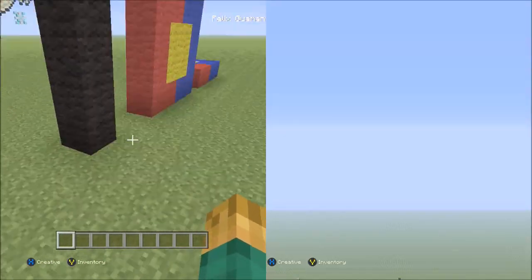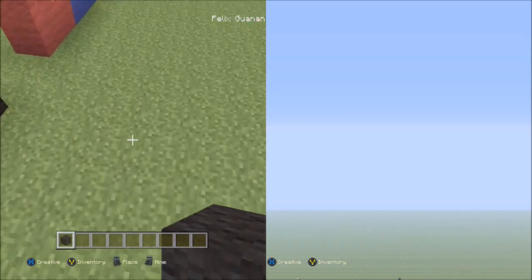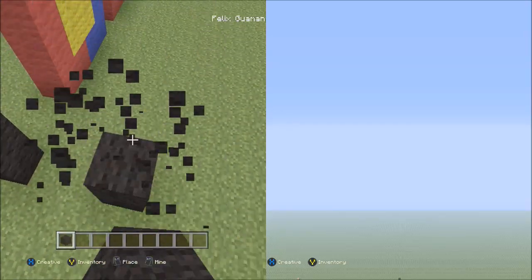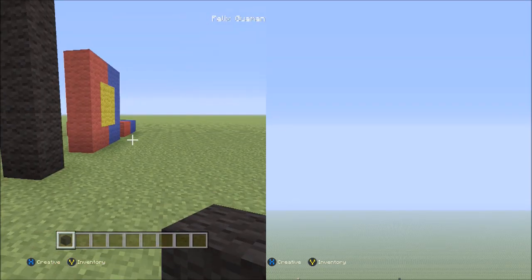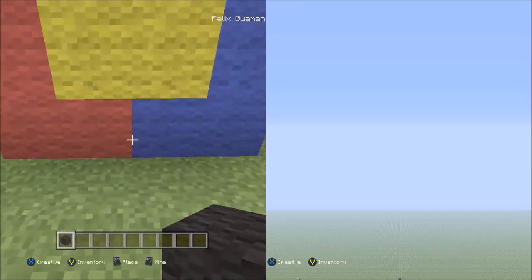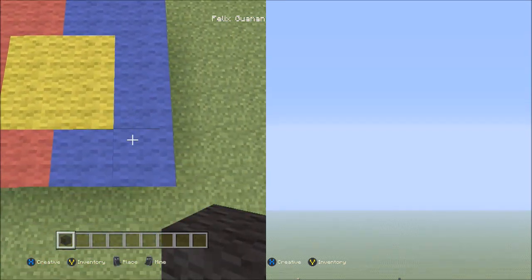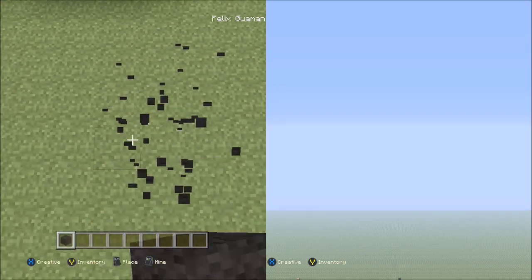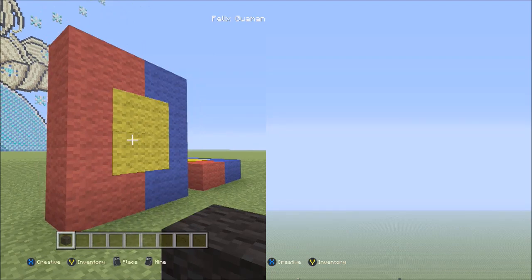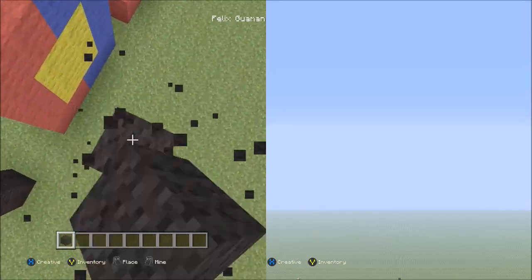Before we actually get into this tutorial, I have to check — or rather you should check — to see if you have a height limit. Switch to any type of block, it doesn't matter which, and from the ground level where you're about to build this pixel art, stack at least 150 blocks going straight up. If the game is preventing you from building 150 blocks straight up from one location, that means you have a height limit. You can still get around it by making the pixel art laying down on the ground instead of going upwards. This usually just pertains to people playing on Minecraft Pocket Edition or the Xbox 360 or PlayStation 3 version that isn't fully updated.